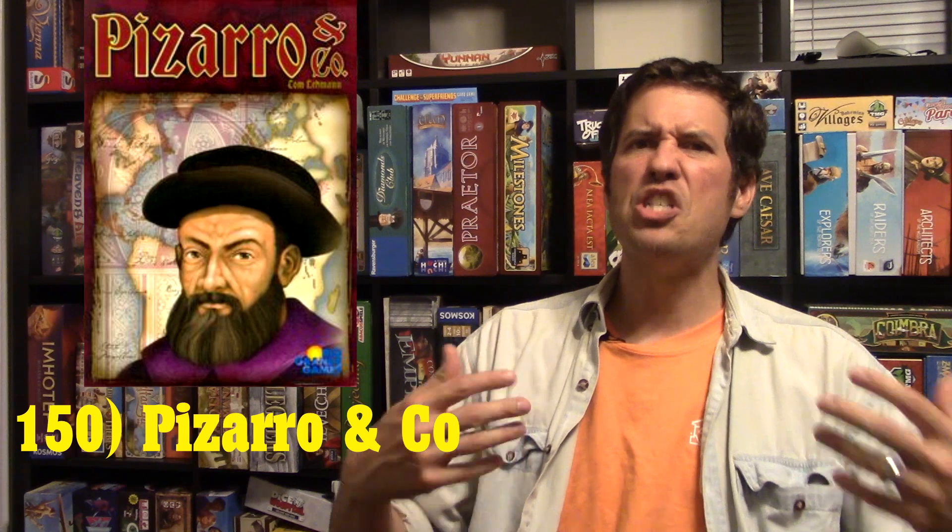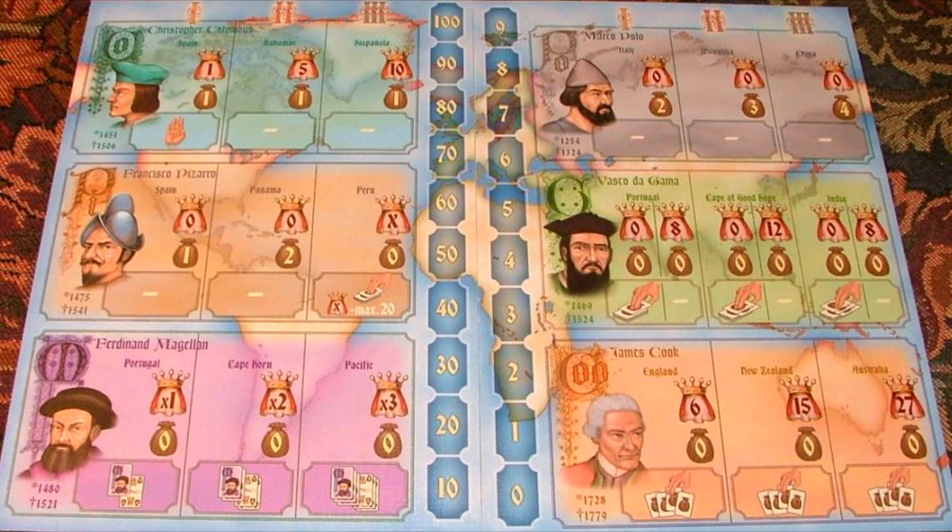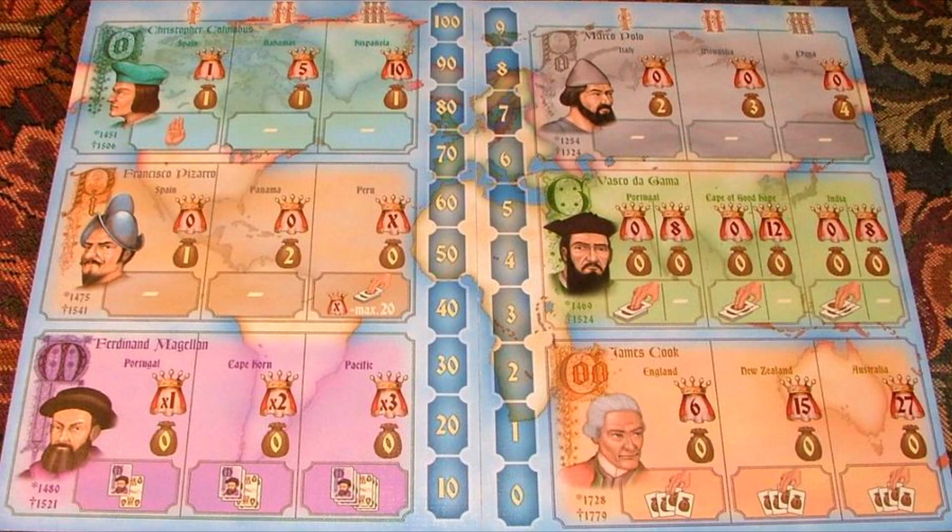I think that's how you pronounce it. It's also called Magellan. In this game it's basically a bidding game where you're bidding on these explorers, and if you win the bid you get to place your ship on the first space of that explorer. There are three spaces.